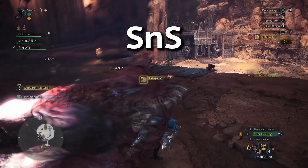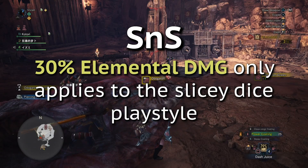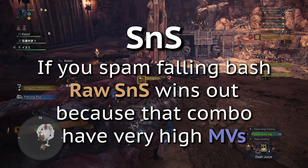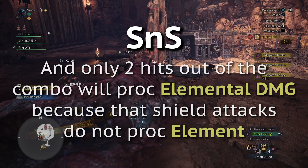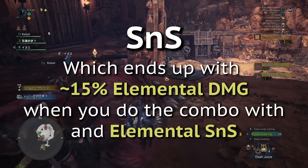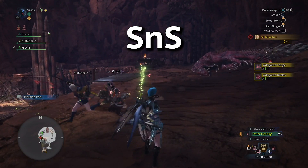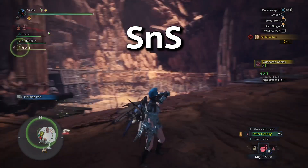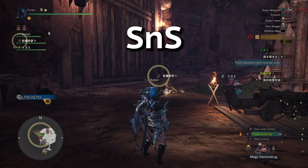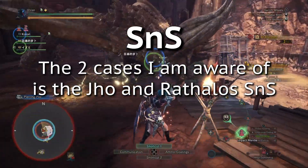Now crit element on sword and shield is a weird exception. The 30% of your damage being elemental only applies if you're using the slicey dice playstyle. However, if you're spamming falling bash, you should be using a high raw weapon, because at that point you only ever have two procs of element during a combo, so you only do about 15% element or so. However, if your EFR is still very high with your elemental weapon, you may still be out-damaging a pure raw option on a falling bash playstyle against a monster weak to that element. Most notably, the Jho and Rathalos SNS are this case.